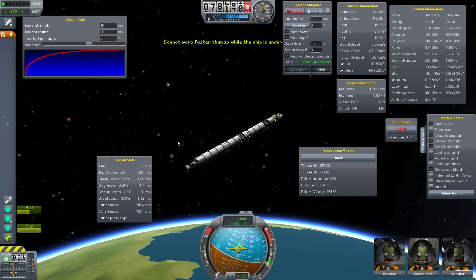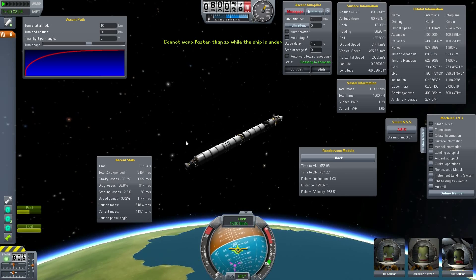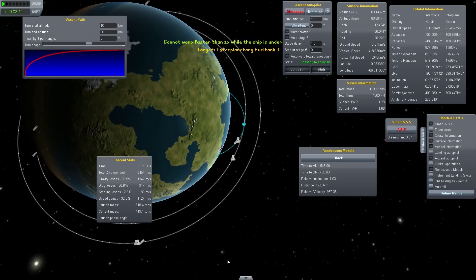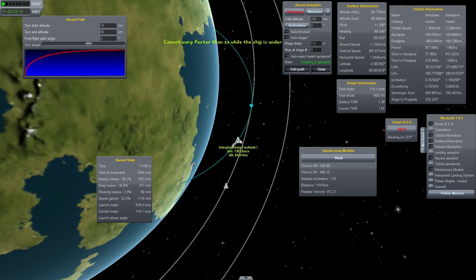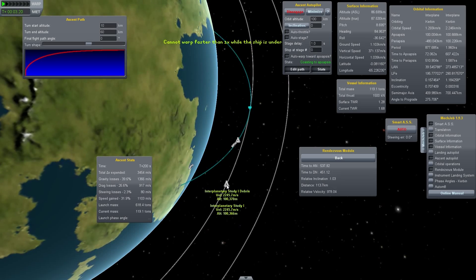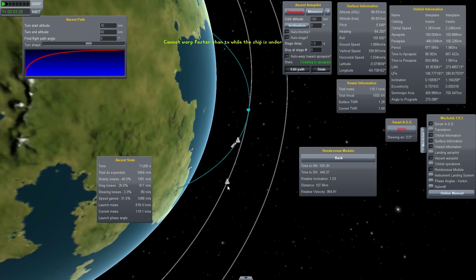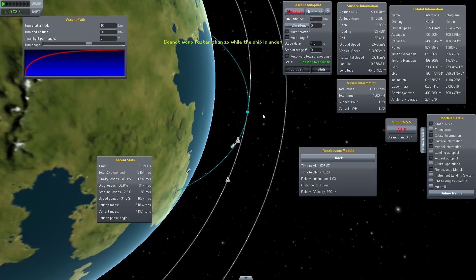Let's just try if we can flip that around. MechJeb does not want to allow us to warp any faster. As you see here, that's our current position but we are much slower — we have 1200 meters per second and our actual target is moving at about 1000 meters per second more than us, so it will surely catch up by the time we get to apoapsis.